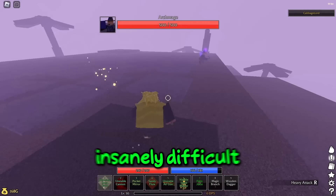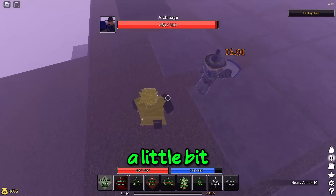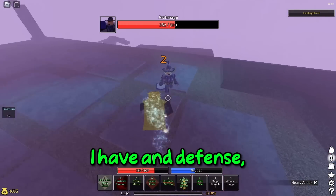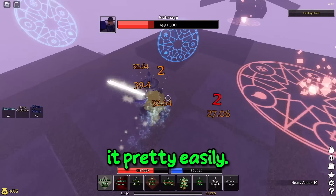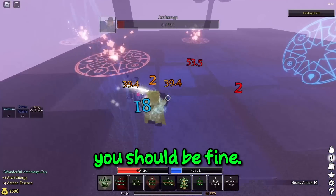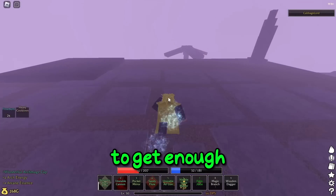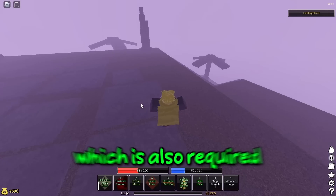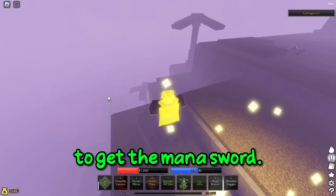The archmage isn't insanely difficult to kill. You might have a little bit of a tough time, but my build — even though I probably get one-shot because of how little health and defense I have — I can melt it pretty easily. Most builds should be fine. You'll probably end up having to kill it twice to get enough arch energy. Now I'm going to show you guys how to get the mithril sword, which is also required to get the mana sword.